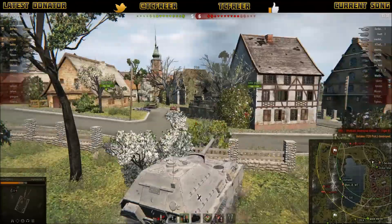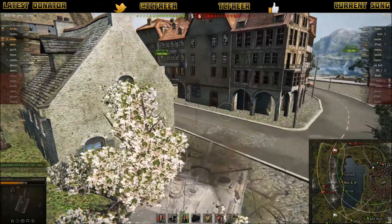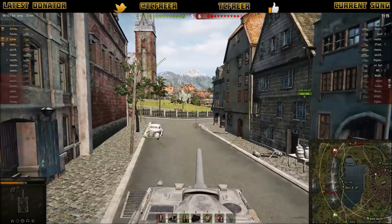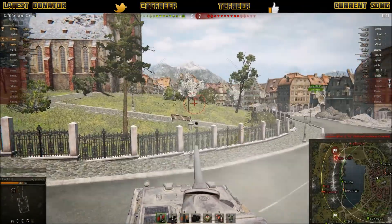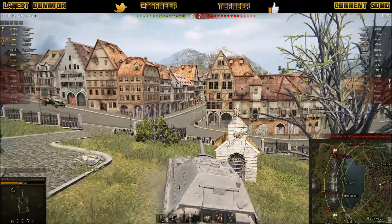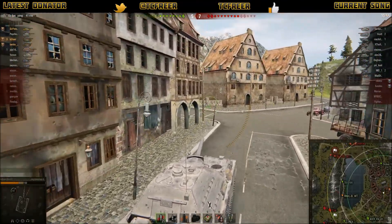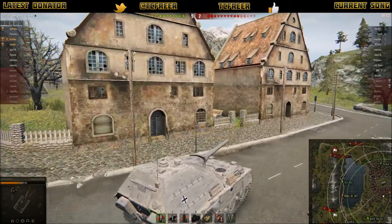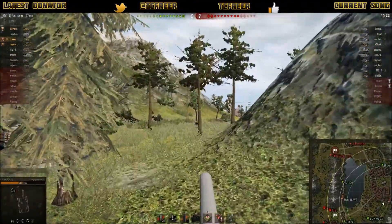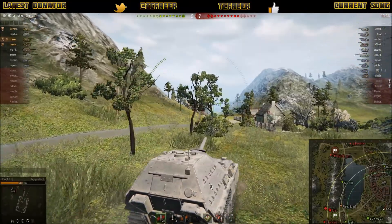At this point we notice that the flank on the 1-2 line has gone, so I tell Pete I'm going back. I'd loaded a HE shell just to decap, but I tabbed out and back in and wasted it, so I'm now on AP only. We're pushing back on the flank — Pete's come with me. We've left the Dicker Max in position and come back to defend the base. Because we're such a quick and mobile TD we've been able to do that with ease, going all the way to the other side of the map and coming all the way back.